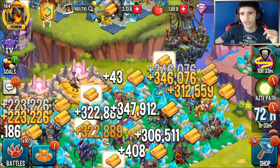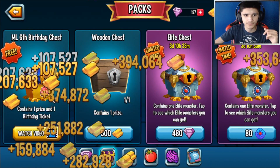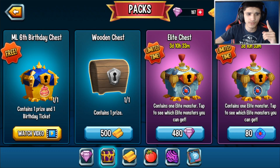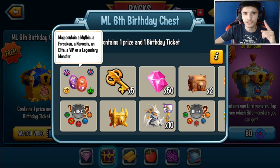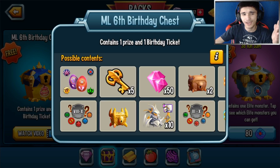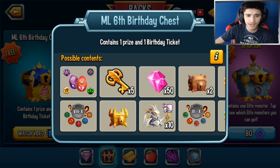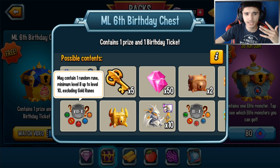If you head over to the chest shop, take a look at the ML6 Birthday chest. It contains one prize and one birthday ticket. The prize could lead you to either a Mythic monster, Forsaken, Nemesis, Elite VIP, or even a Legendary monster.